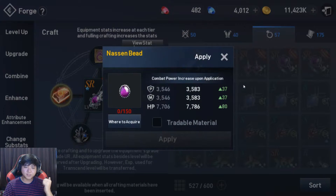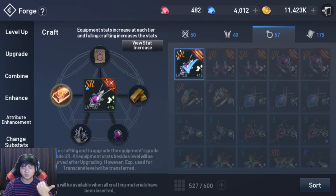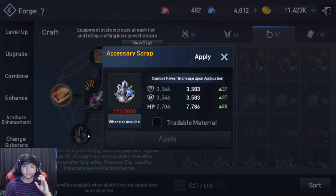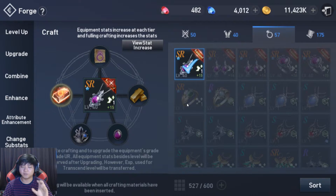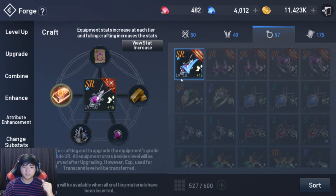The next one is Nasenbeed. Nasenbeed can be farmed from monsters via treasure guards. You're going to need to find monsters which give treasure guards that give Nasenbeed — it's going to be a specific monster for each map, which I will show you in a bit. Next one is Accessory Scrap. The usual way to get it is salvaging, and you're going to need 15,000 for the whole set, which is quite a lot. Next one is Radiant Accessory Upgrade Stone — you can get this from Daily Dungeons and Selection Boxes.